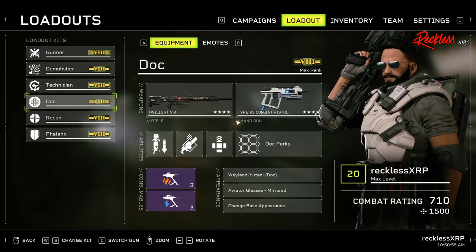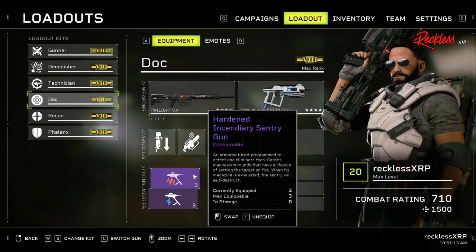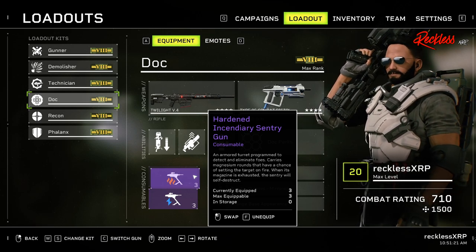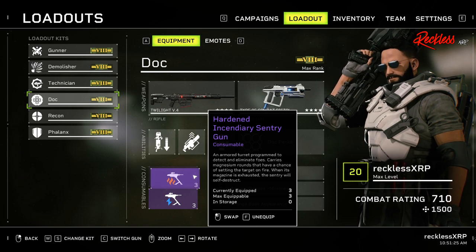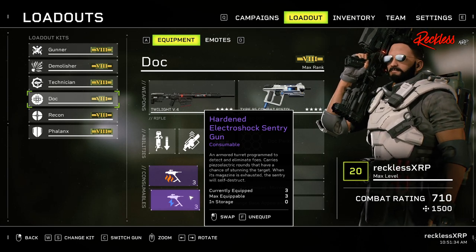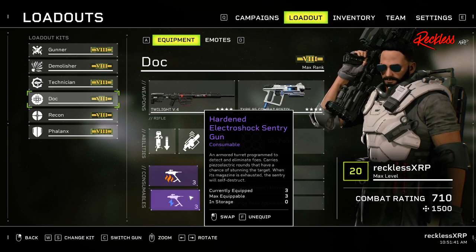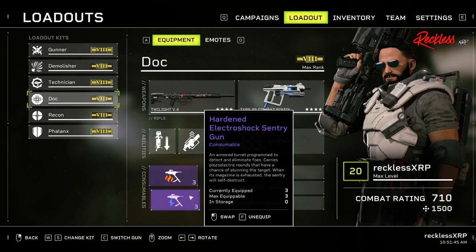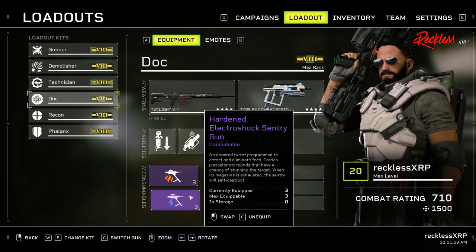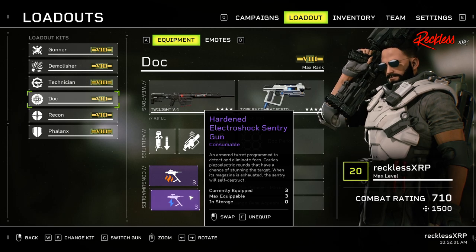When it comes to the consumables, we will be using the Hardened Incendiary Sentry Gun, which is an armored turret programmed to detect and eliminate foes — it carries magnesium rounds that have a chance of setting the target on fire, and when its magazine is exhausted, the sentry gun will self-destruct. We also use the Hardened Electroshock Sentry Gun, which is an armored turret programmed to detect and eliminate foes — it carries piezoelectric rounds that have a chance of stunning the target, and when its magazine is exhausted, the sentry gun will self-destruct. I use the sentry guns because most of my team carries the Cryo Grid as well as the Static Grid, so being the weaker class when it comes to damage, this helps dish a little bit more damage out when it comes to fighting Xenomorphs.